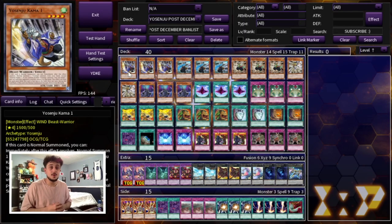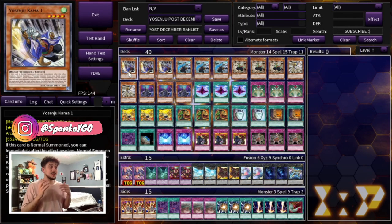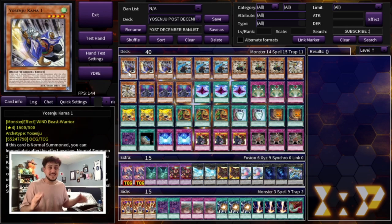Just before I get into the video, I want to say that Konami giving us back these floodgates is absolutely insane. I'm not exaggerating — this is a sleeper deck in today's format. If you can build it now with Macro Cosmos and Dimensional Fissure, this deck may be able to compete against today's metagame because it's good into pretty much everything and the main deck has an answer for it all.